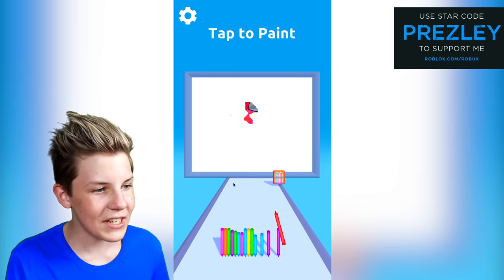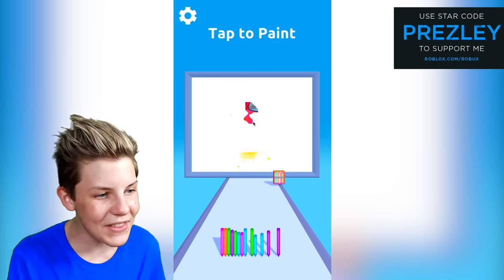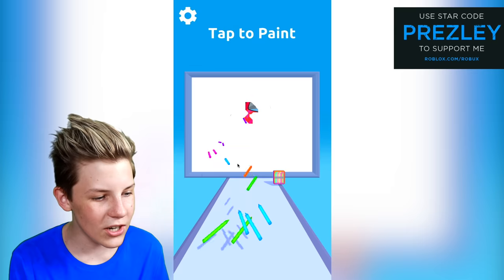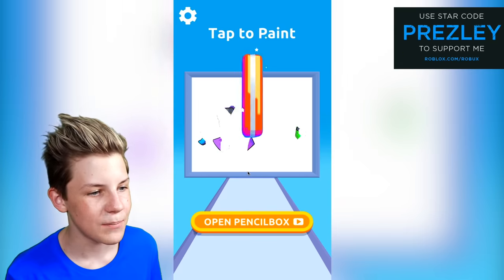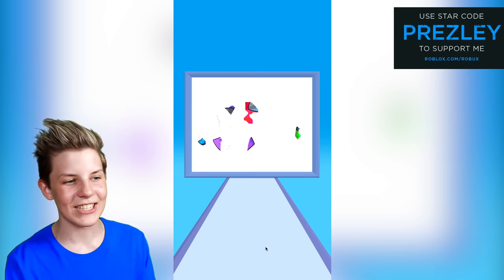Oh my gosh, we can just tap and we can paint? That's really cool. Can we do this at the end of every level? Let's just put all of them on their spots. Guys, this is a really weird artwork — I'm not sure what we're going to actually draw.